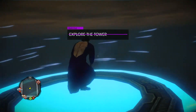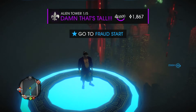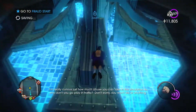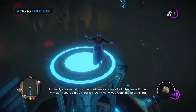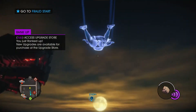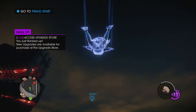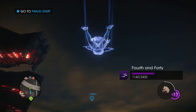We finished the tower — 'You've Got the Touch' is playing, which is perfect timing. So it's five towers total. I'm really curious to see how much abuse you can take in the simulation. The NPC says you won't die or anything. Alright, we're going to glide on over. Look how beautiful that is — we'll stare at that while I explain glide. Or not glide, but air dash.